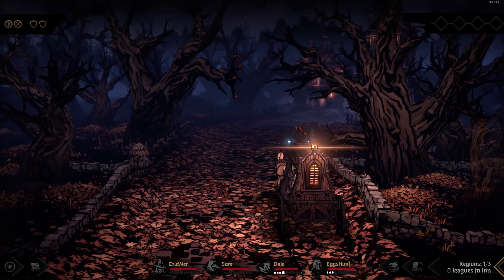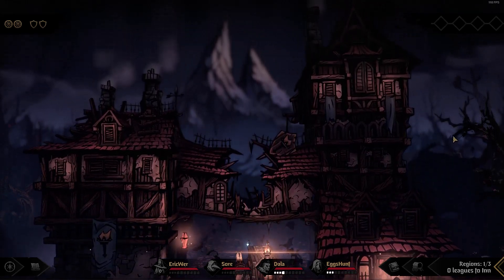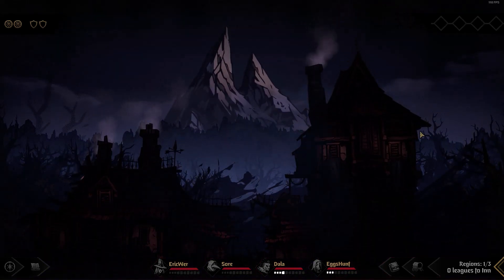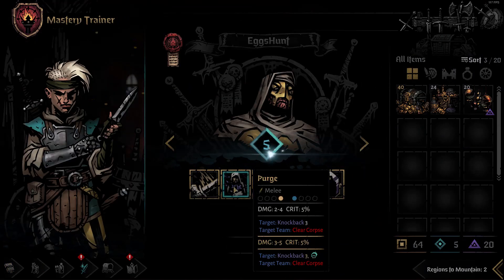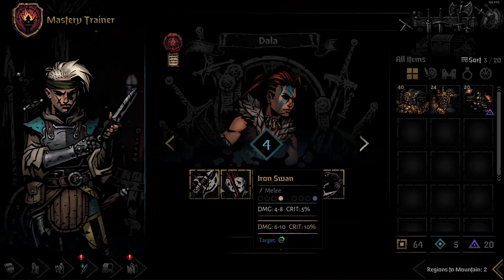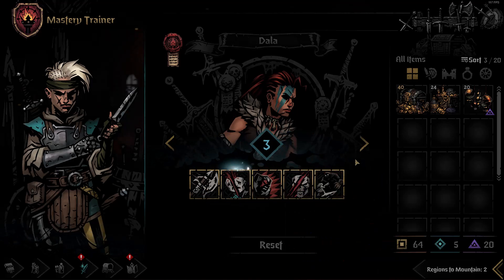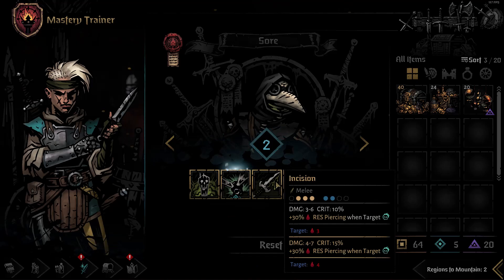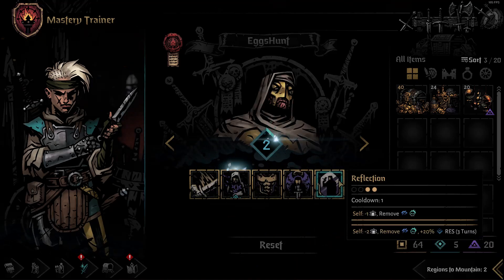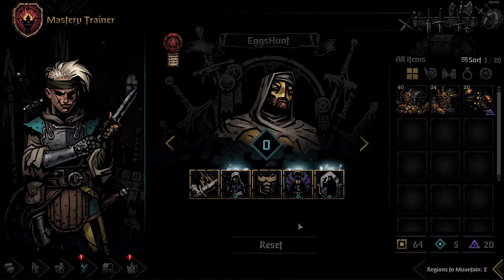In the first area we only have one combat before we hit the inn — I'm guessing it's so that if you hate your team, you can end early. We make it through and into the first inn of this journey. First, we spend our mastery points: Egg's Hunt gets a point into Purge to give it combo, Dalla gets Iron Swan upgraded to combo as well, Sor upgrades Blinding Gas to add the daze effect and increase combo chance, and Egg's Hunt's final two points go into Reflection and Solemnity to make him more sustainable and tanky.